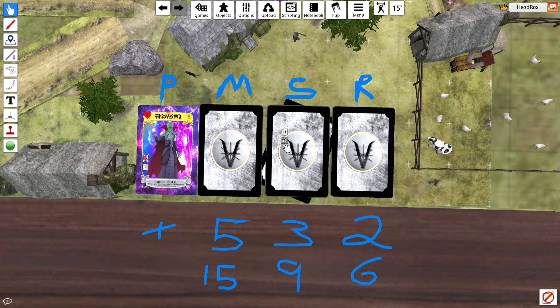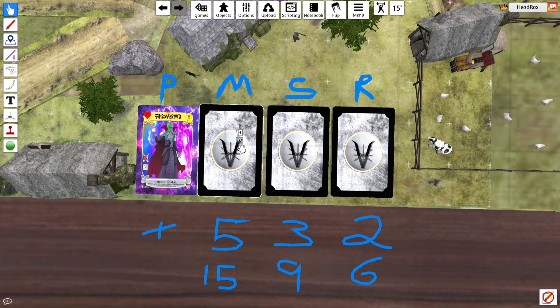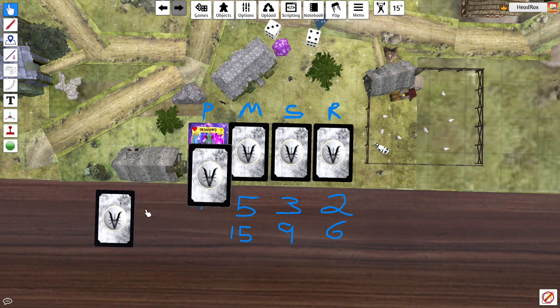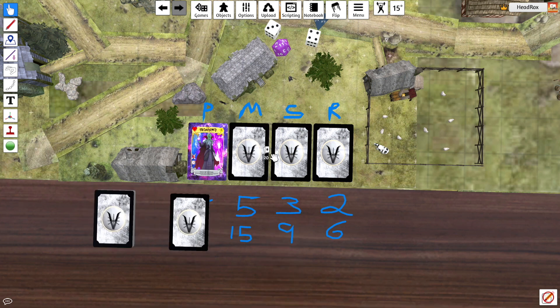We're going to shuffle, shuffle and shuffle. And now we're going to pick 15 cards. We'll zoom out a little because we're going to need a little space here. There we have it — 15 common minions, 9 common support cards, and 6 rare cards which include minions and support.